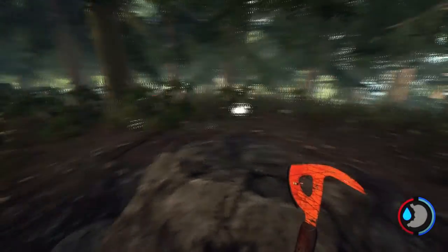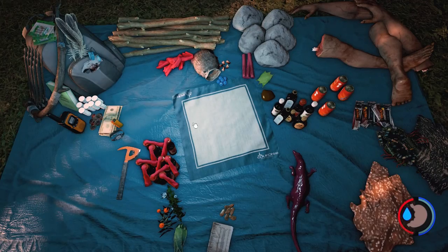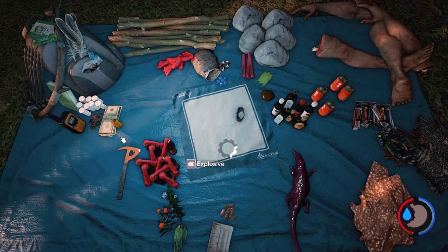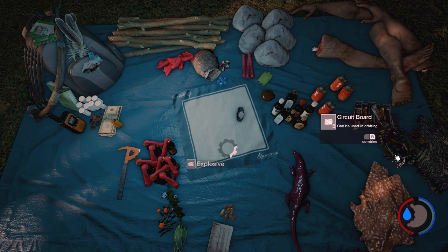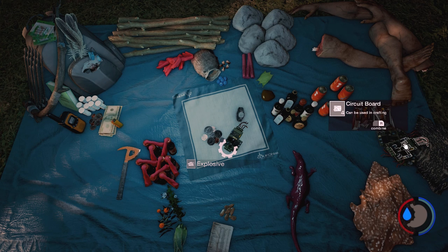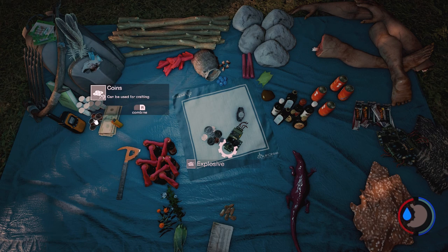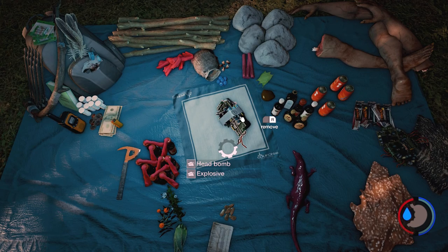So you can see we've got a little bomb prompt here. We're going to make an explosive and what you will need is a watch — between videos I brutally massacred literally dozens of suitcases to get a watch. It's a nightmare. Circuitry. Coins. Circuitry, obviously, from laptops that you break open or those flat shipping containers. Coins you'll usually find on the beach or just lying around camps.